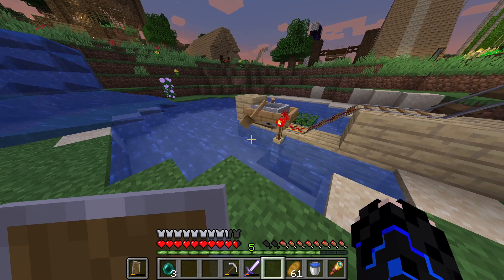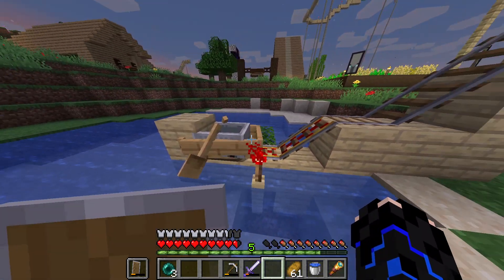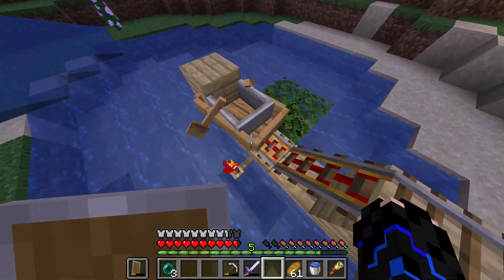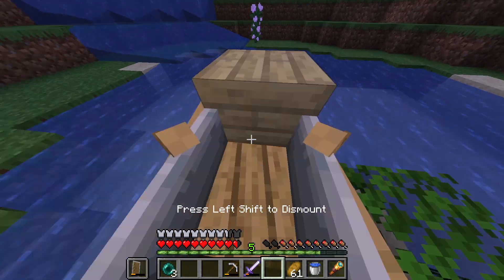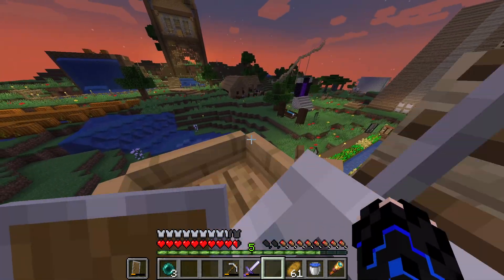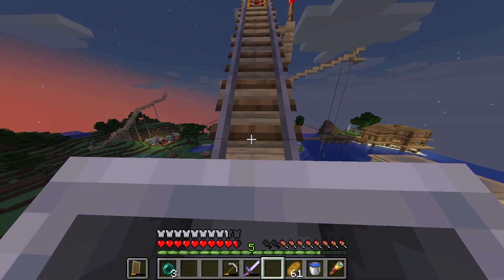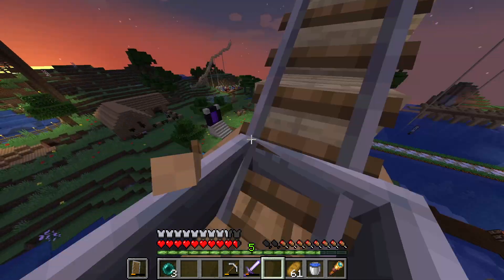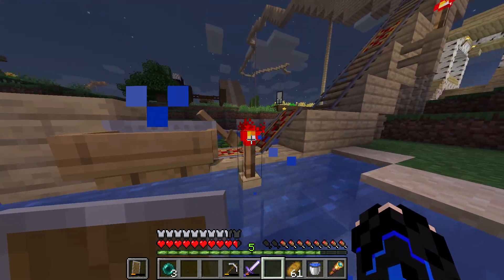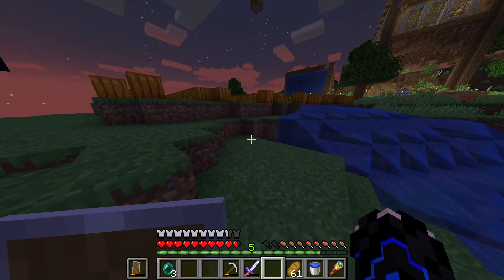Here's a roller coaster — it's pretty fun actually. The reason for the boat is that two people can ride on one mine cart. So if you put a boat in a mine cart, two people can ride it. Let me turn it around — oh no, it went back down. That's the cool part, I just messed it up.